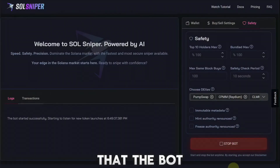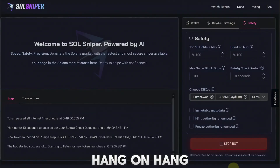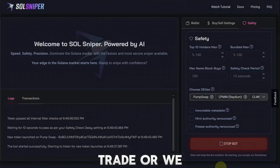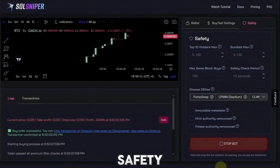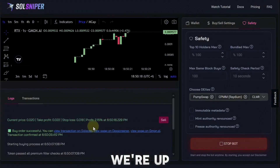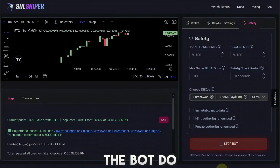The bot started successfully and it's listening for new tokens — it looks like it's going through safety checks right now, which usually takes a few seconds but could be a few minutes. Let's hang tight. It looks like we passed some safety checks and we are in — our buy order was successful. We're up around two percent right now and things are moving, so I'm just going to pull back and let the bot do its thing.